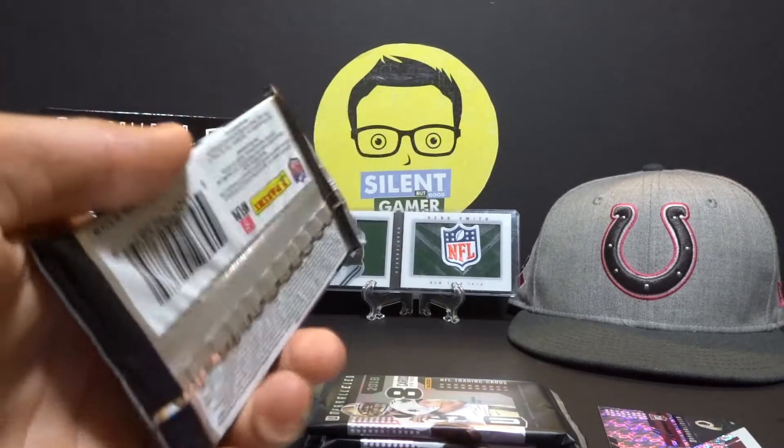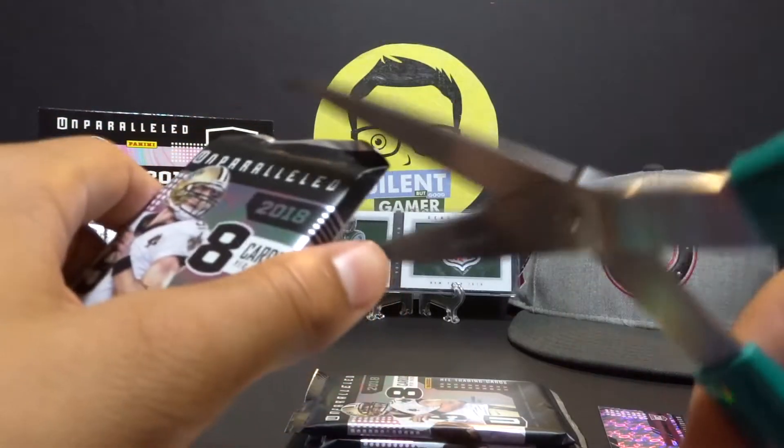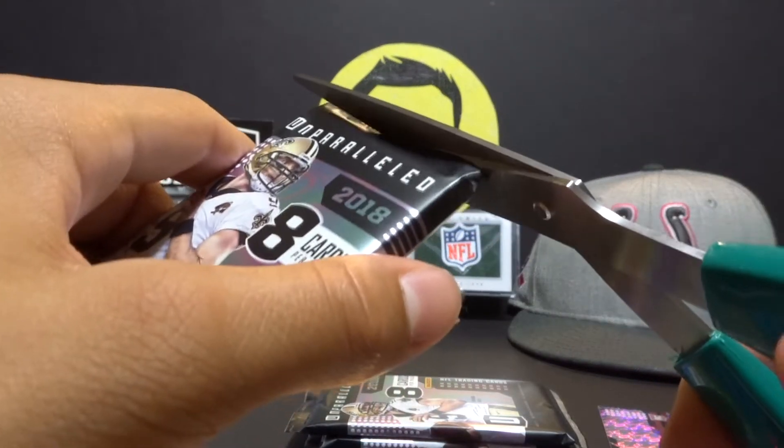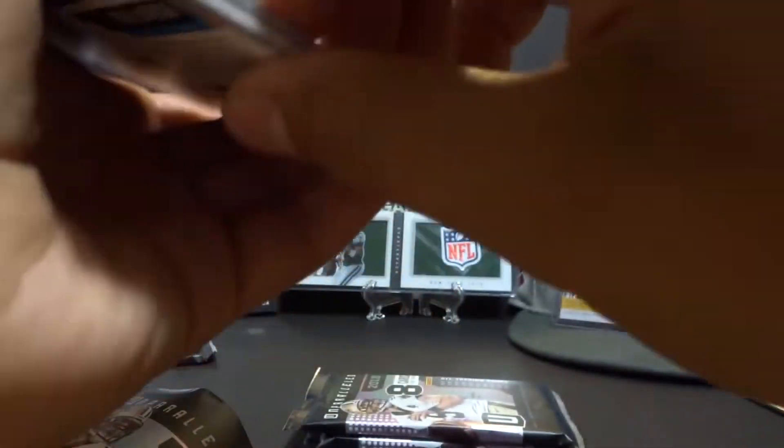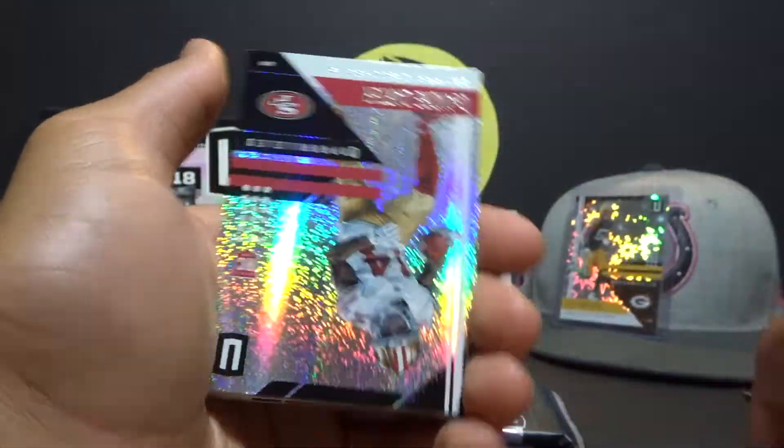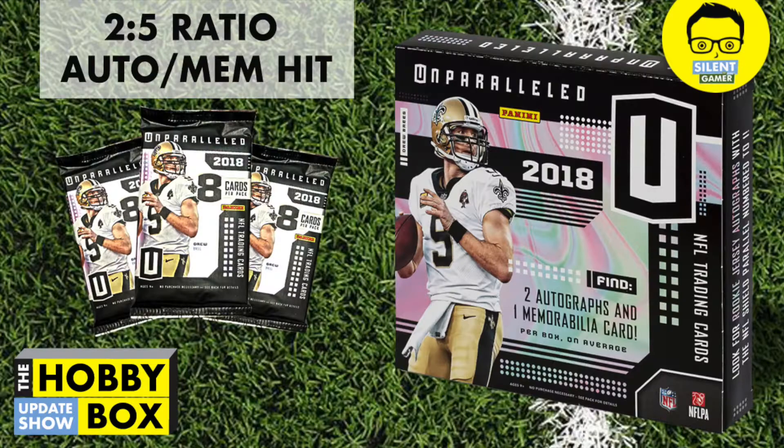The 2018 Unparalleled comes with eight packs and six cards per pack, and each pack is going to have two rookies. Pack odds for pulling an auto or memorabilia are two to five, so if you open about three packs, you have a good chance of pulling one. Let's go over the featured card set, because these have the sickest surface effects.